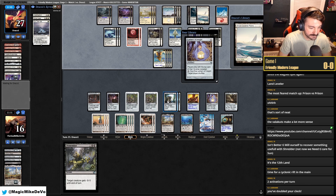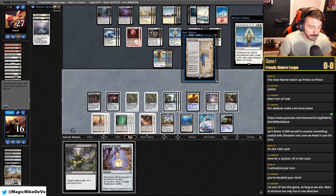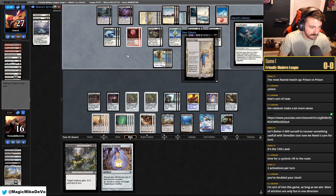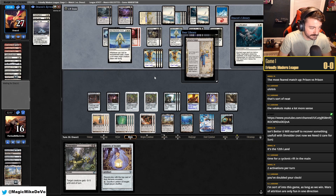Mill them twice. Another Sigil and pass. Probably should have let them have the Immortal Sun to be honest — then they'd be drawing two. Yeah, we should have let them have the Immortal Sun; that was stupid to mill it. At least they're casting this stuff — it's taking up their own time. But if we'd let them have Immortal Sun, they'd be drawing double and it would save us a lot of time. We're going to have to win the next game in 13 minutes.